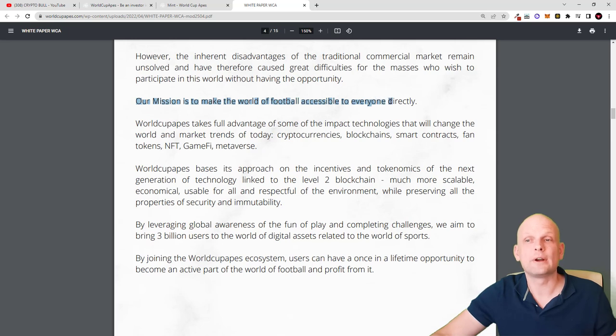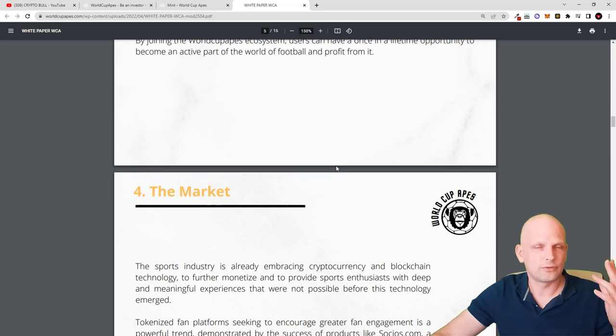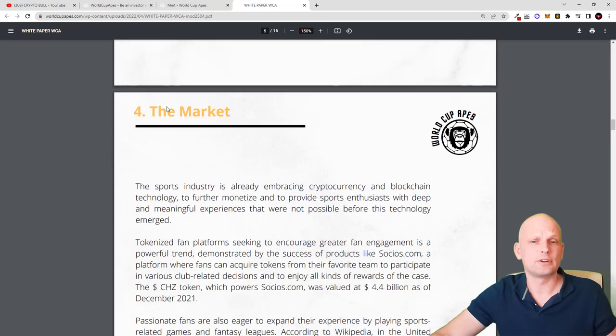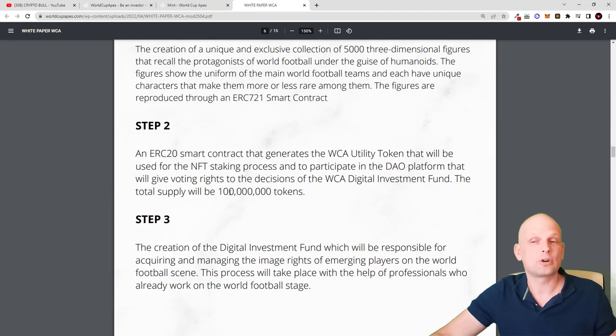Their mission is to make the world of football accessible to everyone. World Cup Apes takes full advantage of emerging technologies — cryptocurrencies, blockchain, smart contracts, fan tokens, NFTs, gamification, and the metaverse. The project bases its approach on the tokenomics of next-generation technology linked to Level 2 blockchain — more scalable, economical, and environmentally respectful, while representing all properties of security and immutability. This is built on ERC-721 on Ethereum, and there will be 100 million AWC tokens.